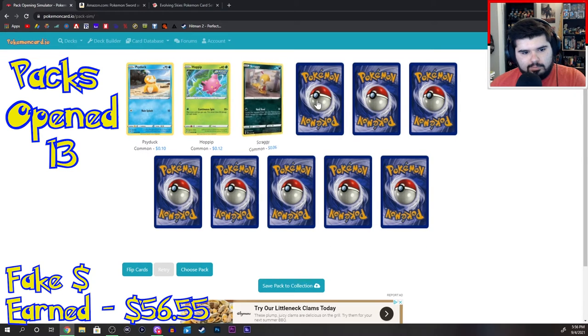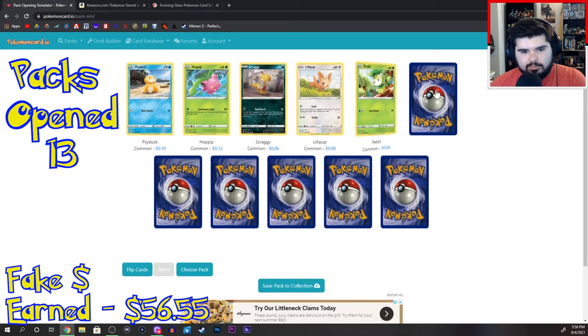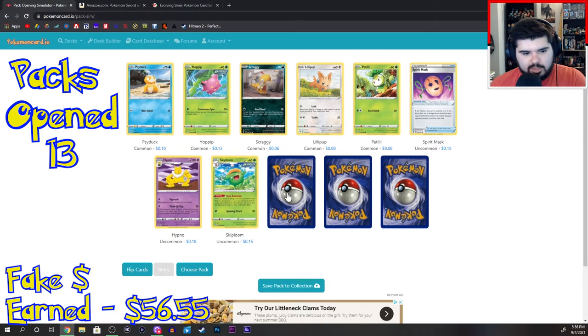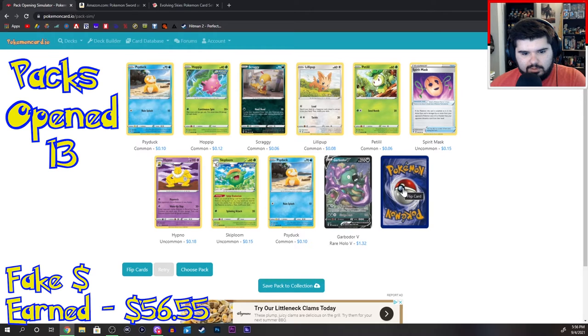Psyduck, Hoppip, Scraggy, Lillipup, Pedal, Spirit Mask, Hypno, Skiploom, Psyduck. Garbodor V — these are not the VMAX. And Noivern V.